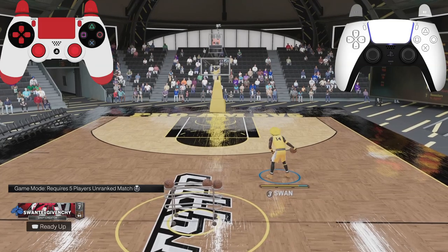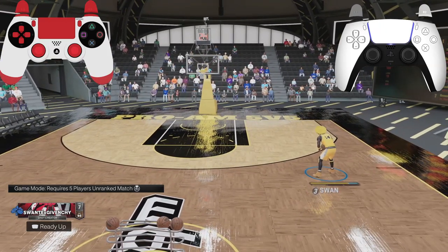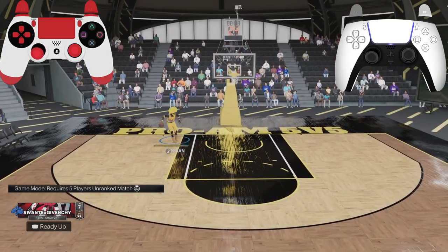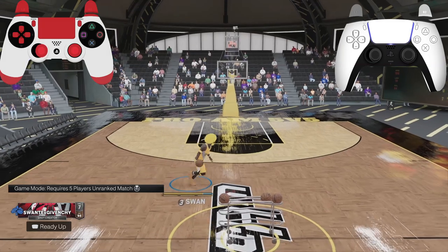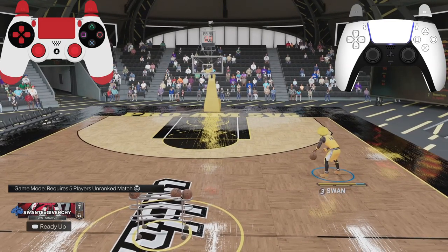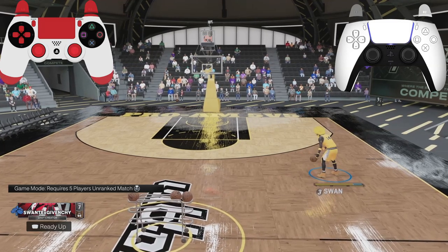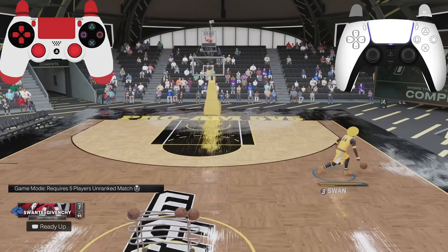No matter what dribble moves you use, your fastest speed boost is going to be northwest or northeast on the stick — that's going to be your fastest speed boost. If you do it straight west or east it's not going to be as fast. Now, to do the misdirection without the Ja Morant dribble style — I'm probably the first one to figure this out — you don't hold R2, you flick your right stick top opposite and then right when you're about to bring it back, that's when you press R2.